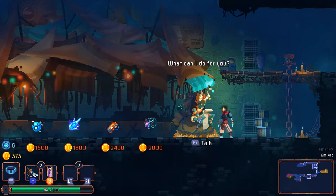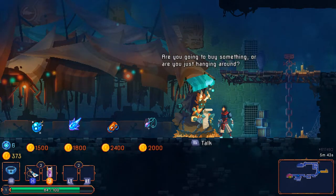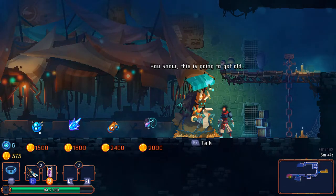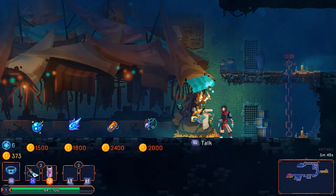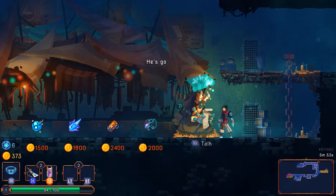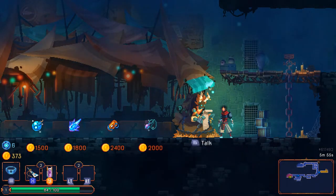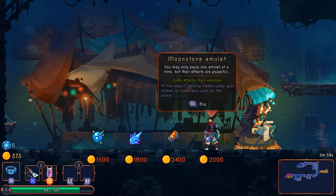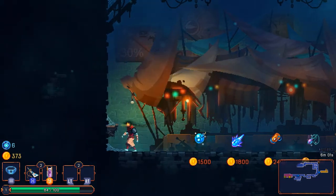"Everything is for sale, what can I do for you? Are you gonna buy something or are you just hanging around?" — and he stops and says "just buy something or get out of here." I like that. Then he loops. Everything is way too pricey for me right now, but maybe I'll want to return here.